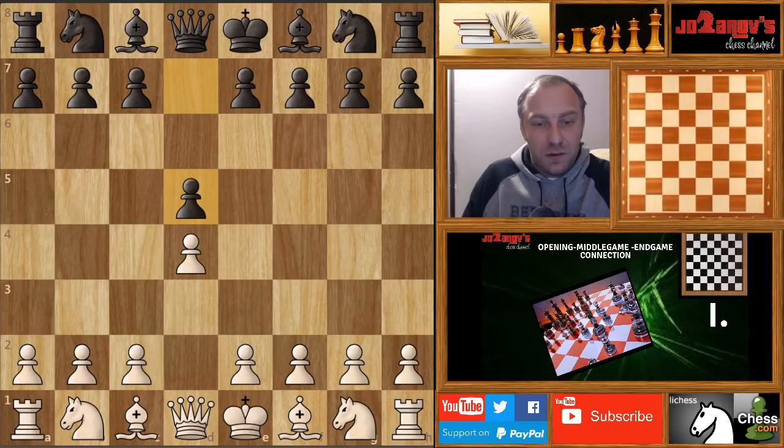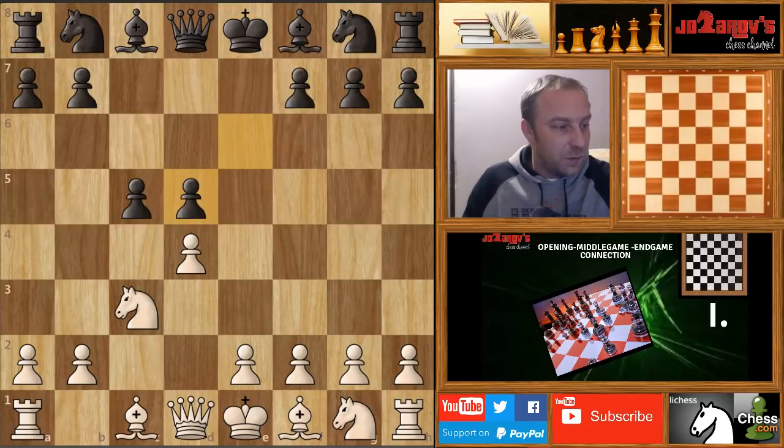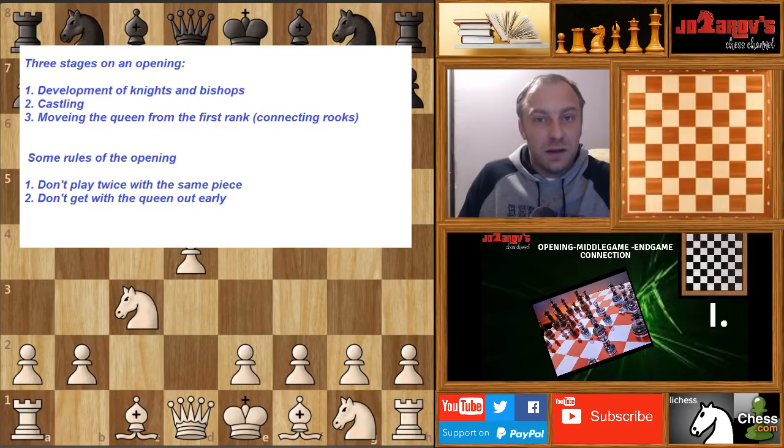So here d4, d5, c4, e6. I'm not going to show you these opening ideas — I just want to show you the basic principles in all three stages. Knight on c3, now c5, and now we have cxd4, exd4. The first thing you have to know about openings are the opening principles: you have to first develop your bishops and knights, then castle and try to move your queen and connect the rooks.